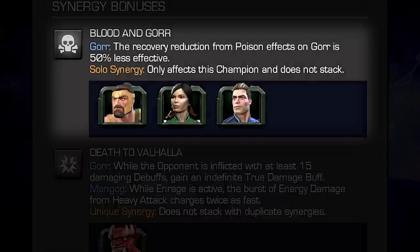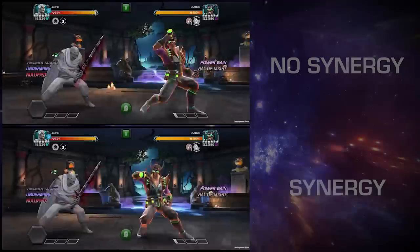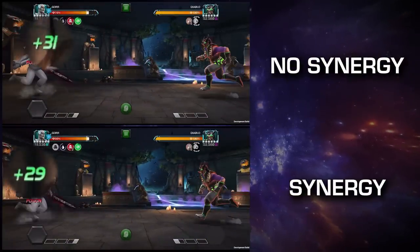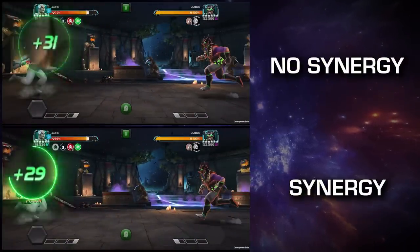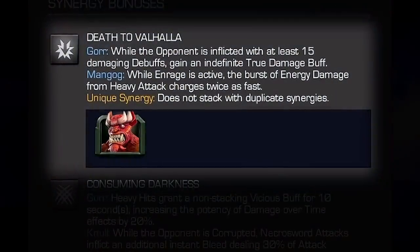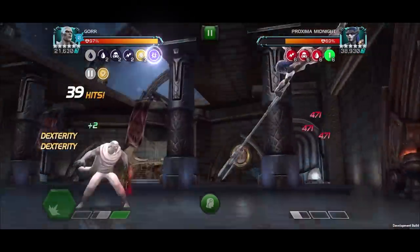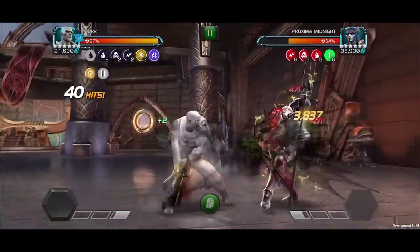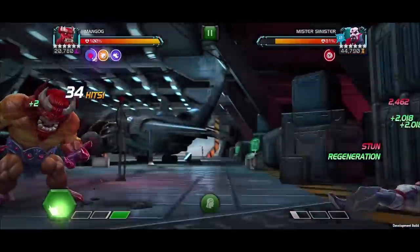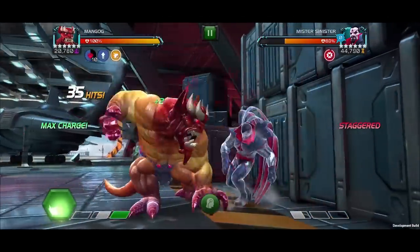Blood and Gore: with Hercules, Cersei, or Icarus on the team, Gore gains a solo synergy where the recovery reduction from poison effects on Gore is 50% less effective. Death to Valhalla: with Mangog on the team, Gore gains an indefinite true damage buff while the opponent is inflicted with at least 15 damaging debuffs. Also with Mangog, while Enrage is active, the burst of energy damage from his heavy attack charges twice as fast.